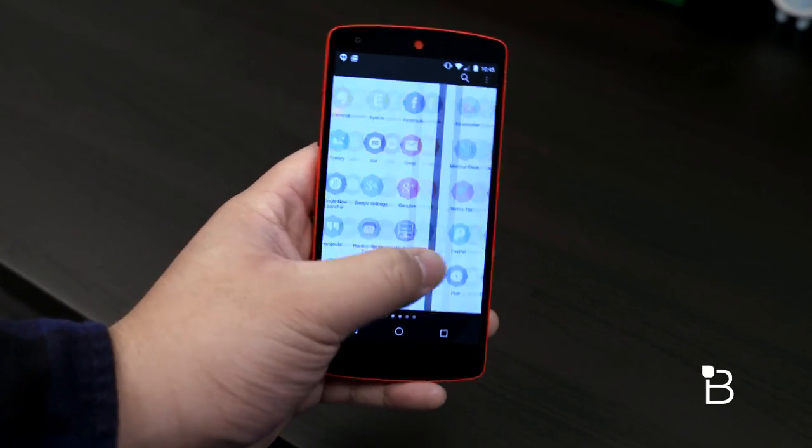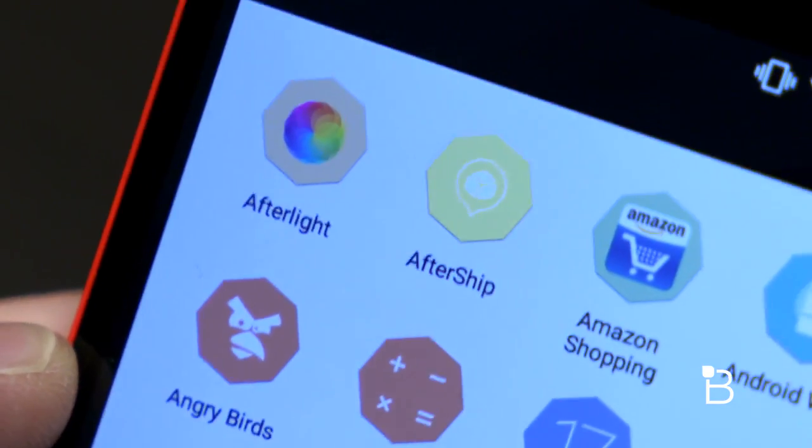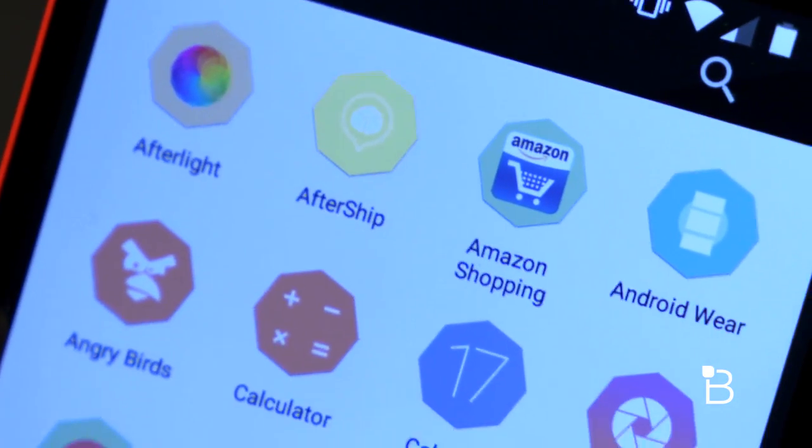Rufus does offer Icon Mask, which essentially overlays the shape over the unthemed icons, making sure that the other icons that you have won't look too different.